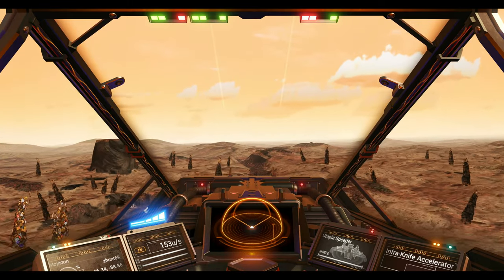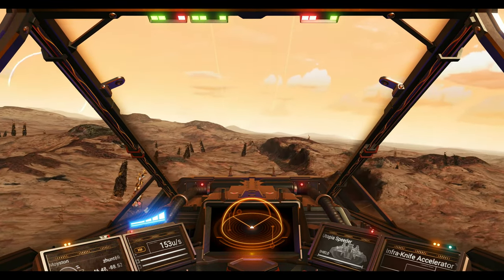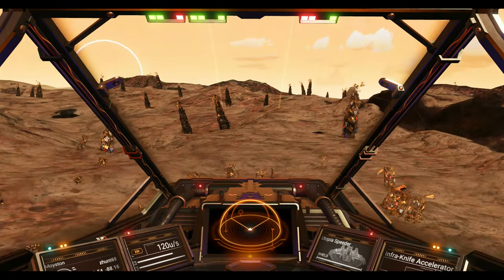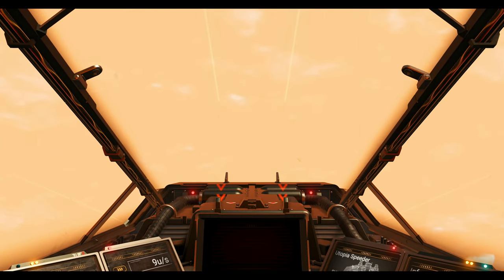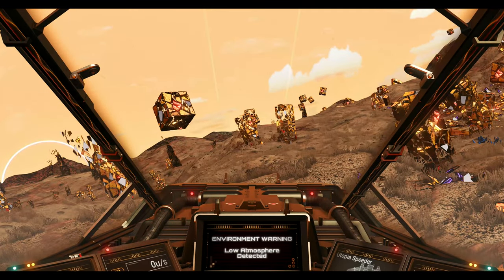Now that you know the controls to fly, you need to know how to land. On keyboard, landing is the E key. First, slow down to about 20 units per second, then find a stable surface to land on. You'll see arrows guiding you down and the ship will land.